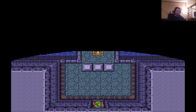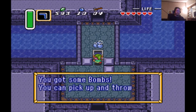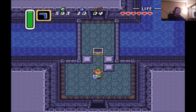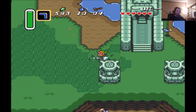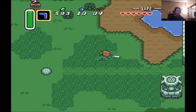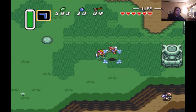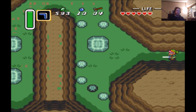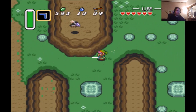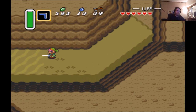Now I can go back in and get the treasure chest here — that's just bombs, not critically important but helpful. Sometimes the grass enemies give you a fairy, sometimes red rupees, sometimes nothing — usually one of those three.